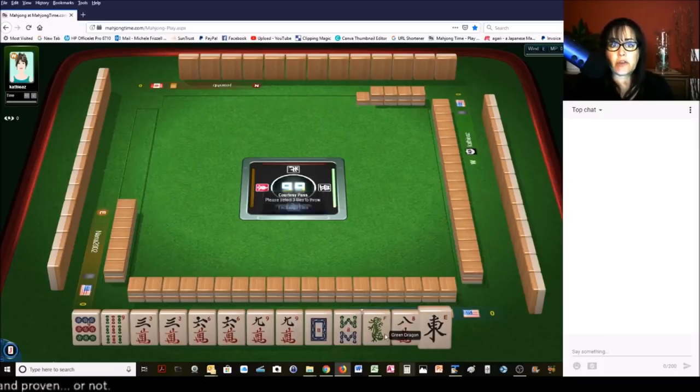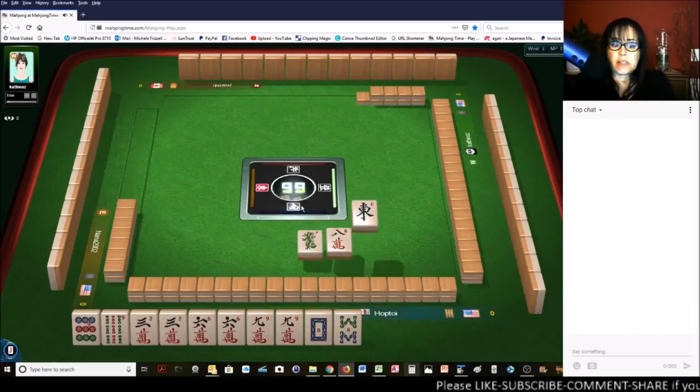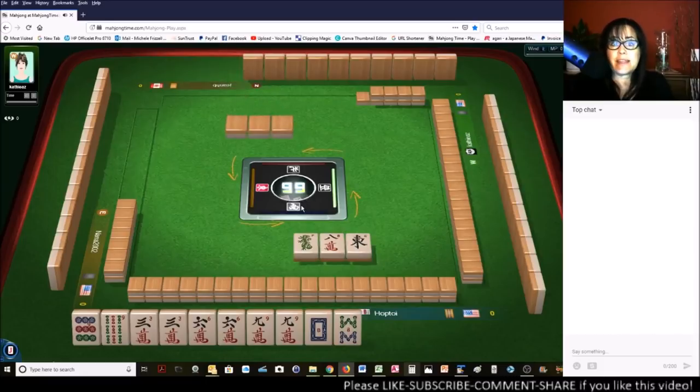If somebody stops the Charleston, decline a pass for optional — that is not being rude. That's a good strategic move. Just say, 'I think I'll keep what I have. Thank you.'